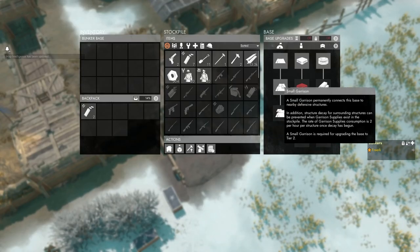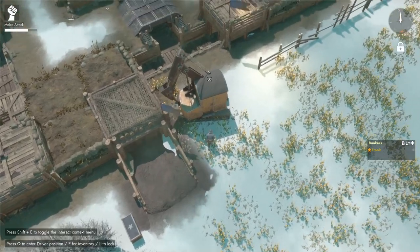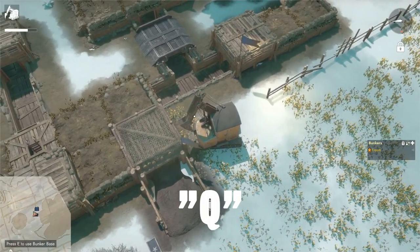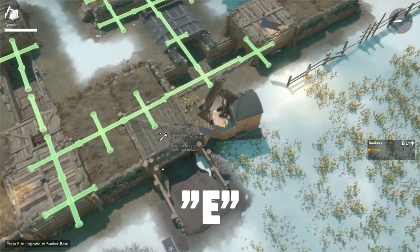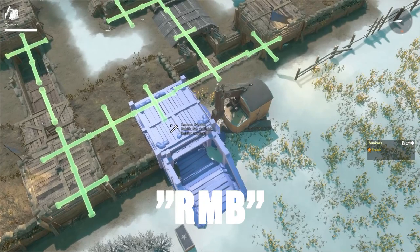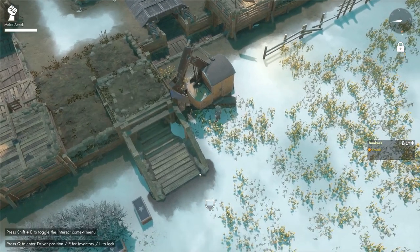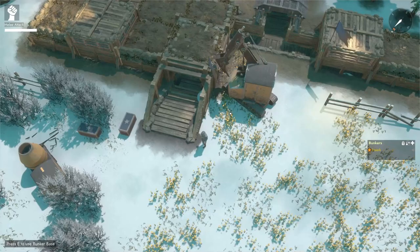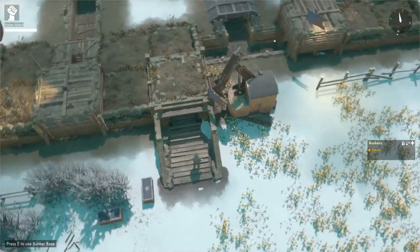With small garrison research complete, we can upgrade the bunker base to tier 2. Load a CV with bmats, hop in, make sure you're in the operator seat, aim at the bunker base, press E to upgrade, and select the tier 2 bunker base — it costs 100 basic materials. Right-click to aim the construction arm and left-click to hammer in the bmats. Researching the small garrison also gives this bunker base permanent AI, meaning the rifle garrisons will always shoot at enemies once they come into range.